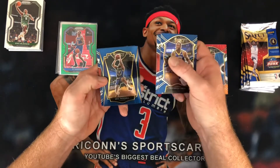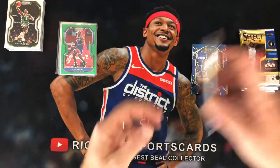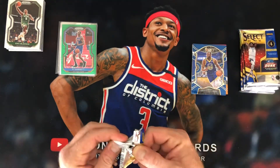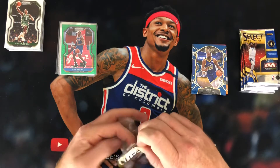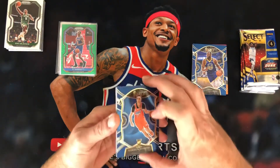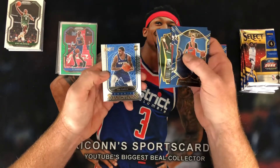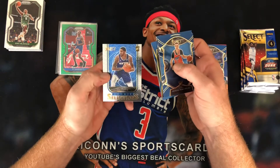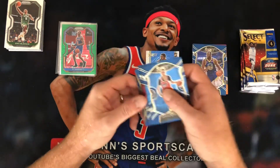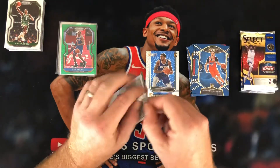Draymond Green, Trae Young, Eric Paschal, and Okongwu. Still nothing too much. Come on Select, give us something good. There's a Pokashevsky. Vucevic. Dante DiVincenzo. And an Obi Toppin Rookie Selections.